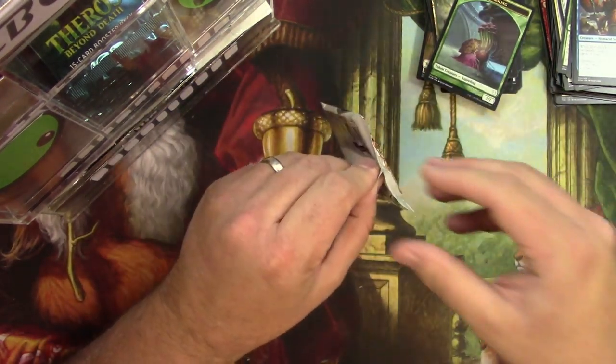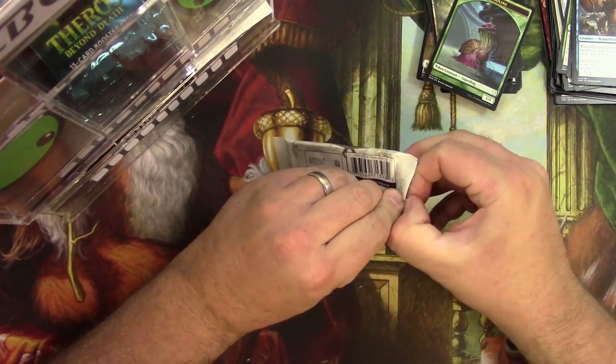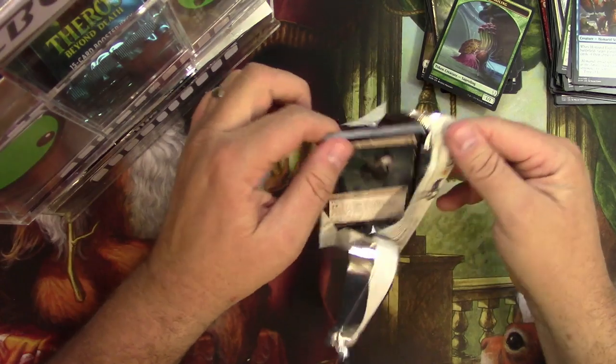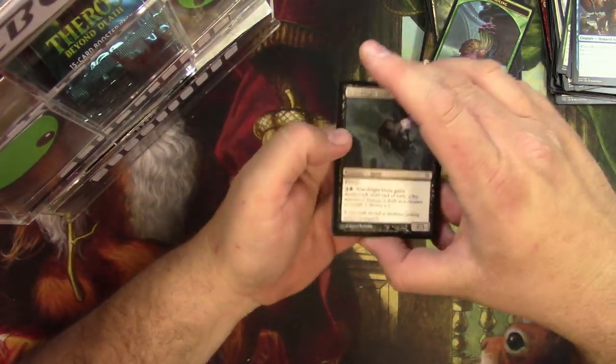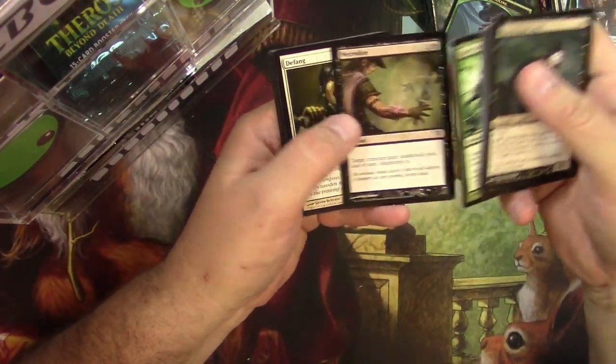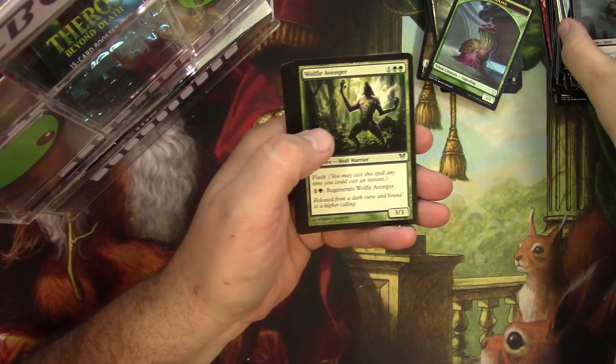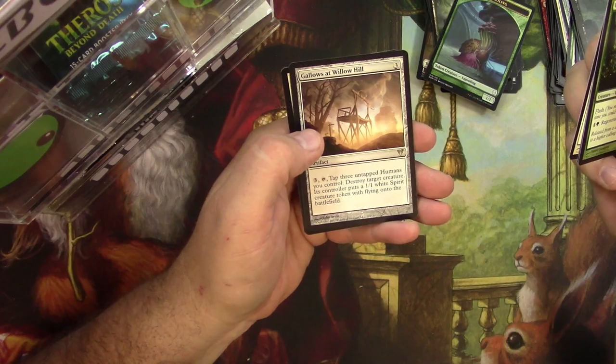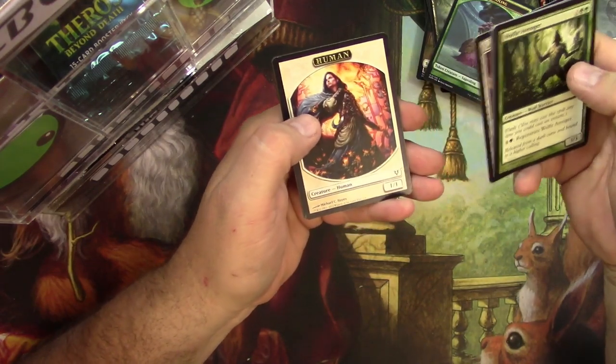Avacyn pack. Good luck, Zach. Fabled Passage is a pretty good pull — let's see if we can top that. Avenger, Justicar, Archangel, McGallows at Willow Hill. Nothing too big there.